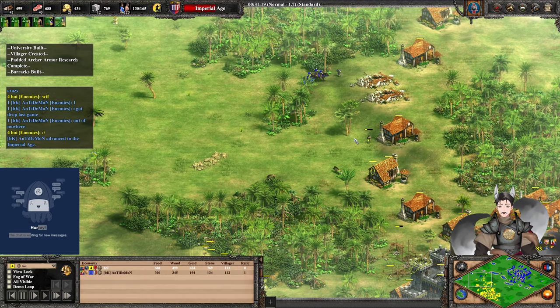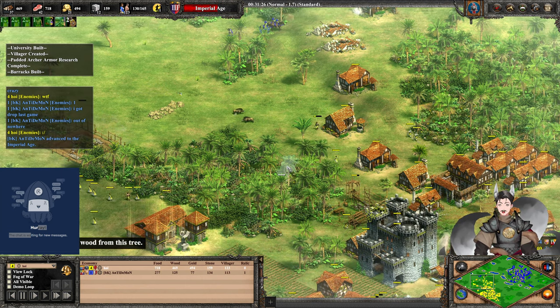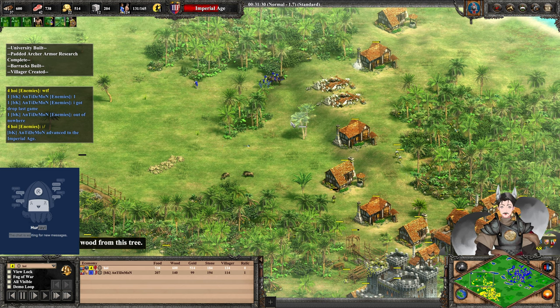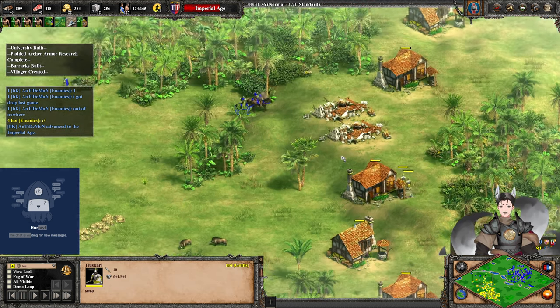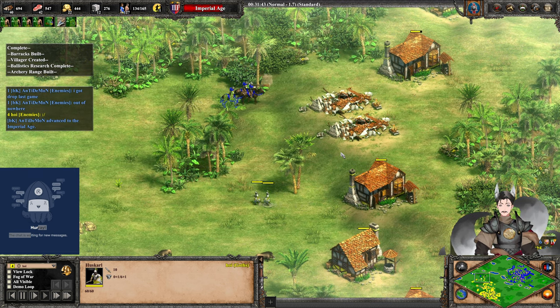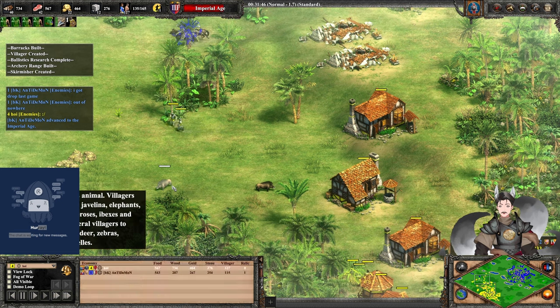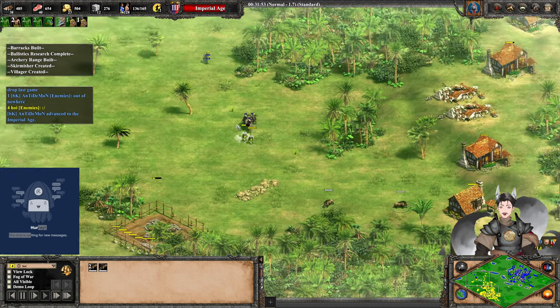Conquistadors are engaging some lone villagers. Yellow has more villagers than his opponent currently. Blue now has Imperial Age. Conquistadors have not been taking too many losses — they do have seven inherent pierce armor. There's a pair of boar here — actually two boar. Yellow could actually claim that boar; that's a lot of valuable food.